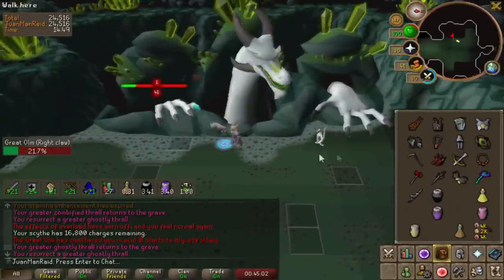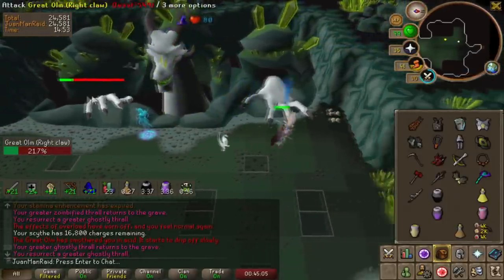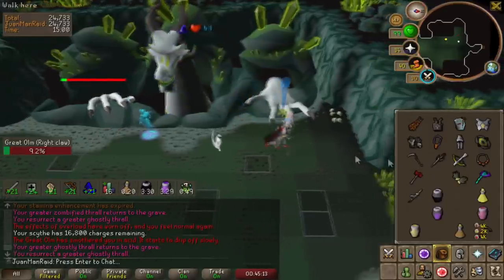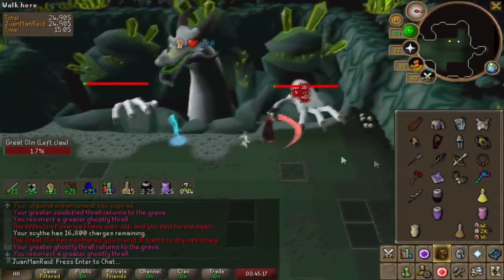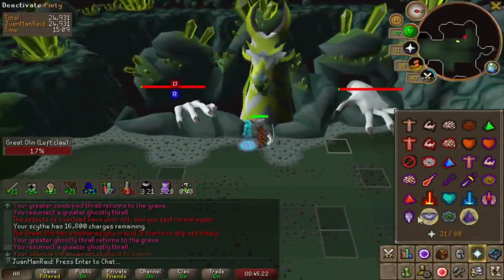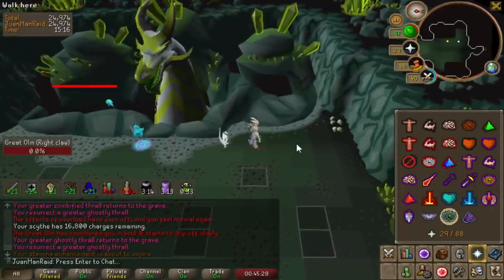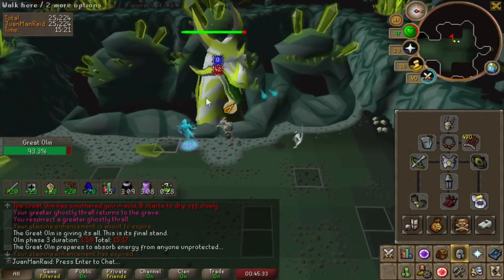The third phase was amazing as scythe just destroyed the melee hand, whereas the first two phases were okay. I managed to clear that third phase in under two minutes, which is super good. The head phase is simple — I just go for three crossbow hits running from side to side and take one hit for Olm. DHCB with buckler did great despite no ruby bolt RNG. I'm honestly surprised not a single ruby proc happened, but the head phase was still very quick, the rocks were being very friendly, and the hits were very high.